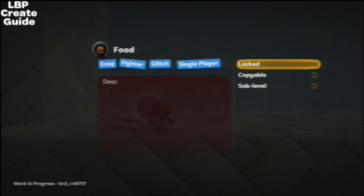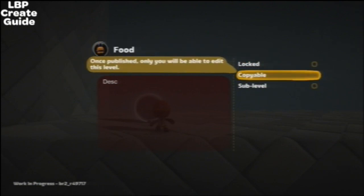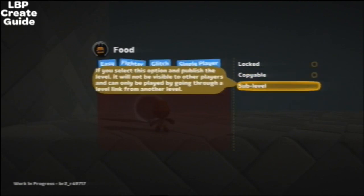Now you can choose if it's locked. Obviously if it's locked, no one can get in unless they've got the key. Is it copyable? Is it a sublevel? You can read the text that MM have put. If you select this option, you can publish the level — it will not be made visible to other players, and it can only be played by going through a level link from another level.